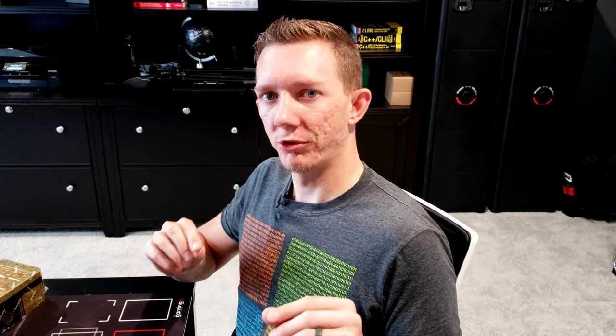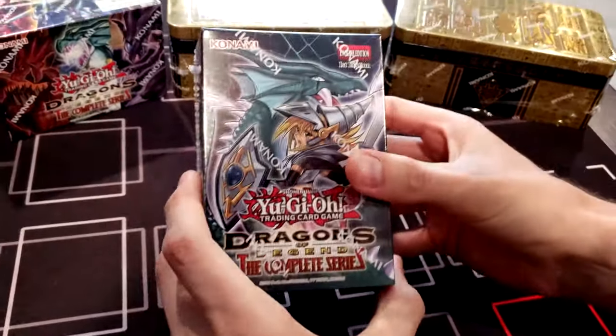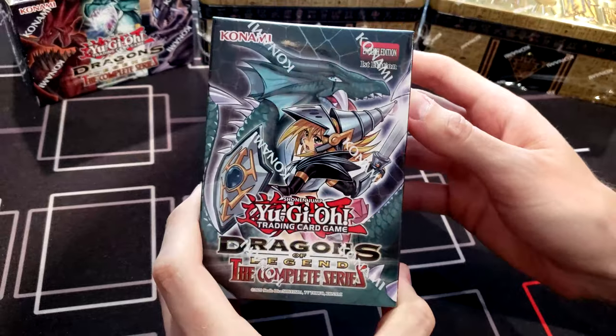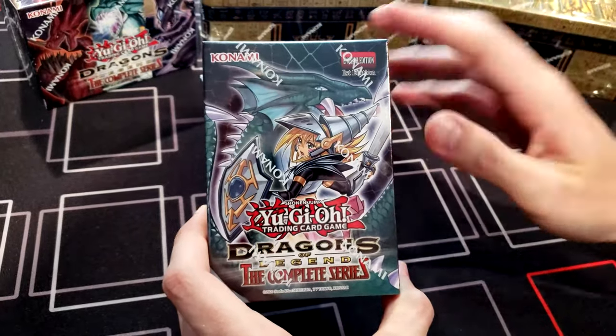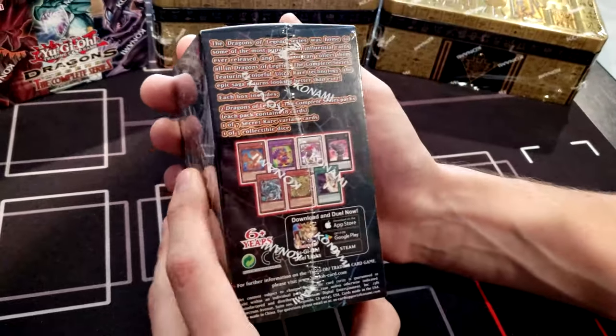Hey guys, welcome back to another Duelist Destiny box opening! Today we're going to open the new Dragons of Legend Complete Series from Konami. This set is going to be totally epic. In this product we're looking for the new Dark Magician Girl Dragon Knight in the alternative art, and on the box that is what the alternative art is going to look like.